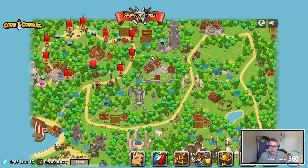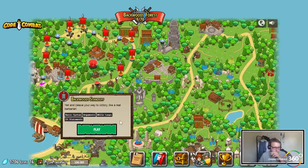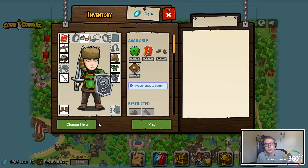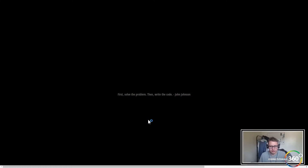All right guys, we are back in Code Combat doing Backwards Standoff. We'll be doing if statements, arguments, while loops, and basic syntax. We got our girl here, she's ready to roll.